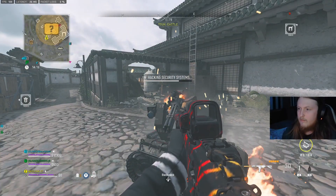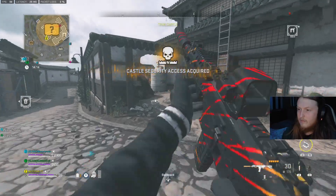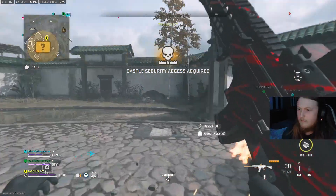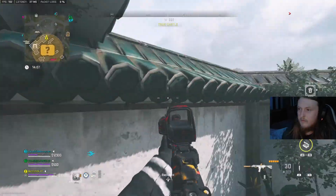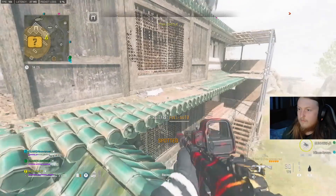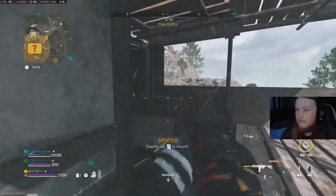It does take quite a while. Now you have to go over to the Wilson and hack the security system so you can actually enter the castle. Once you've done this, I would suggest going back up to the roof of the castle where you were shooting the Wilson to begin with.